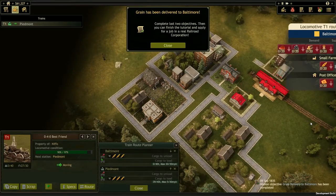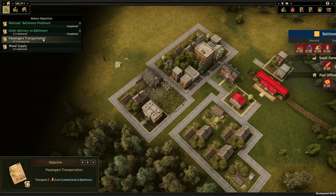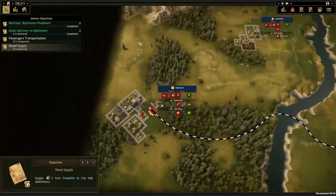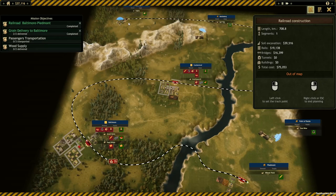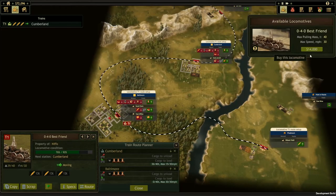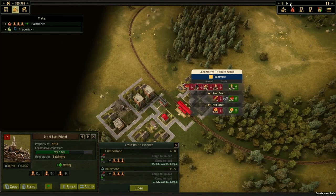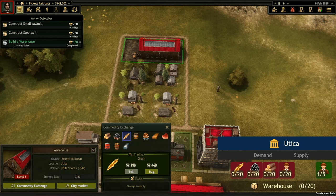We've delivered some grain, and now we've got two more objectives. First, we've got some passengers to get from Cumberland, and some wood to collect from Frederick. Let's lay some tracks and assign what we want our train to pick up and where it's going. Let's also invest in a second train now, just to speed things up. We can also make time move faster with these controls here. Prices for goods will vary based on supply and demand, so you'll need to keep your eyes open and anticipate the market.